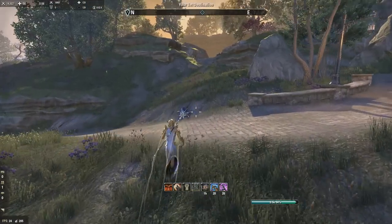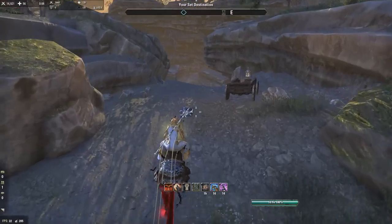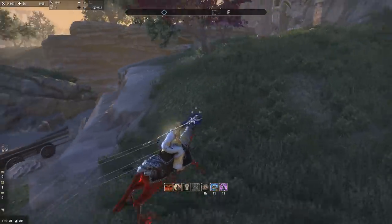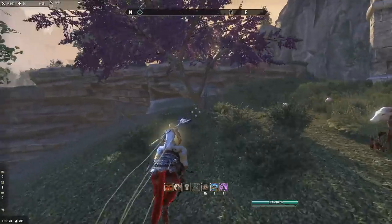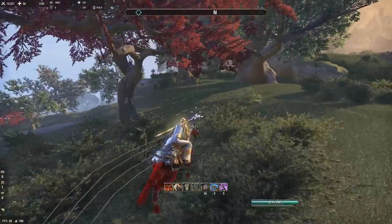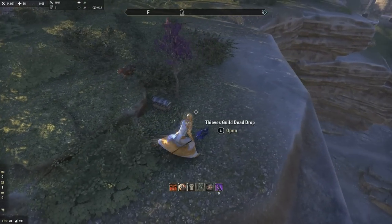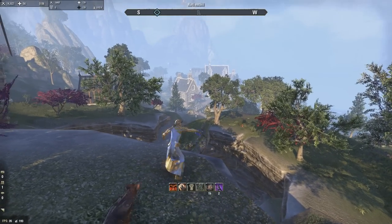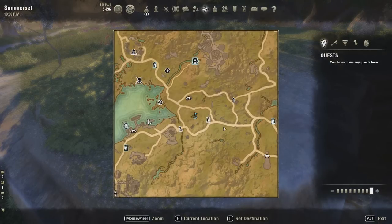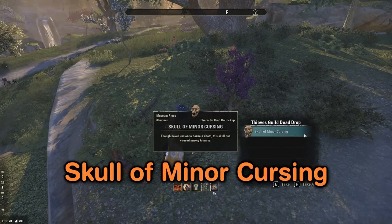They're basically all going from south to north, and then it'll flip over to the other side of the island and go north to south. We have to go up and around the sinkhole. Here it is - you can see there's a sinkhole and there's the bridge we were just at. We've got Russfeld Heights wayshrine over here and Relentl. This is the Skull of Minor Cursing.